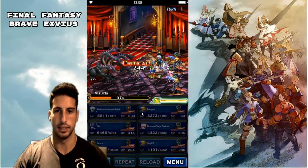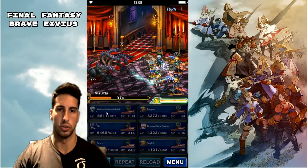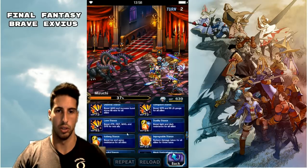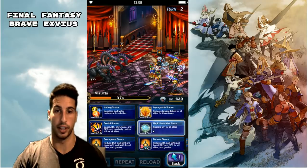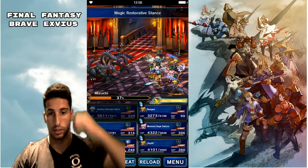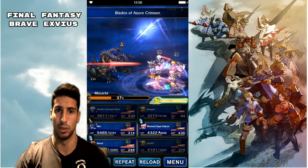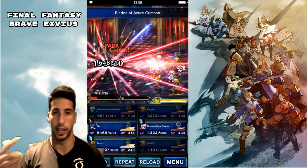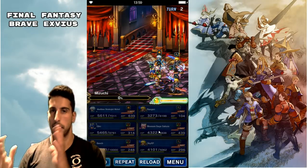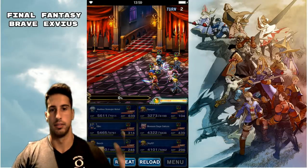We just gotta make sure our MP is gonna stay up, so I'm gonna use Nicole. Also note that MP carries over between fights — whenever your MP is starting to run out, take note. If you get to the last fight and your MP is at zero you're gonna be in a lot of trouble, so keep track of that because every fight as you're going up floors carries over. We passed this boss — he was physical.